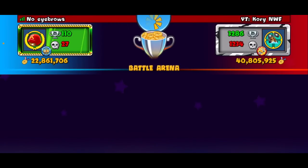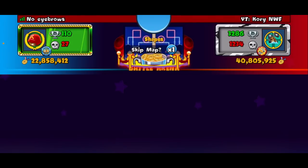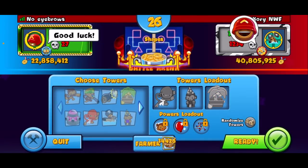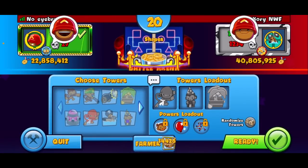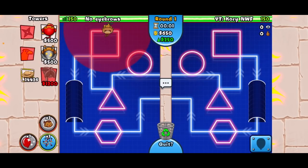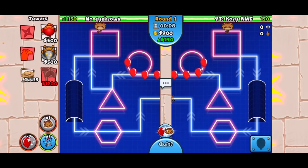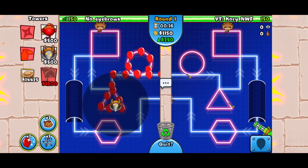We found him again thankfully. Shapes — okay, we can go Corey NWF strategy here. Good luck! Let's go lads! NWF strategy versus the NWF master. Key spike in the back. What's he gonna be using? Dartling — interesting. Do I place you in there? Oh crap, why did I not start with my farm? That was dumb. Get our wizard down.